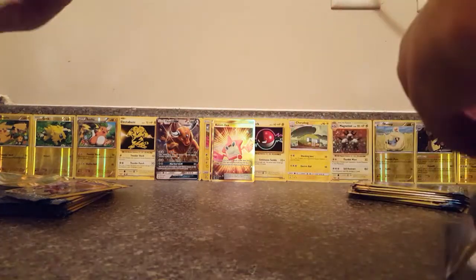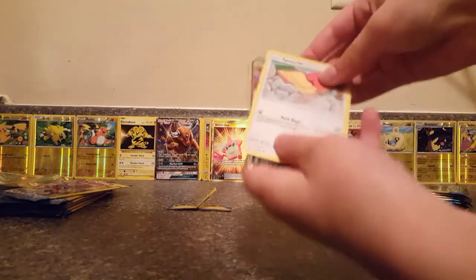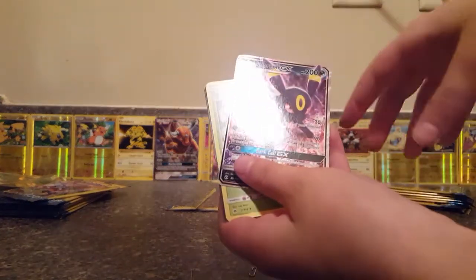I have a Caterpie, a Steel Energy, and a Bruxish. I have a Stufful, Incineroar, and a Torracat. Still Tauros and Hypno for me.